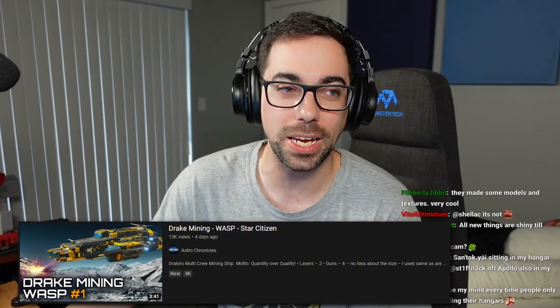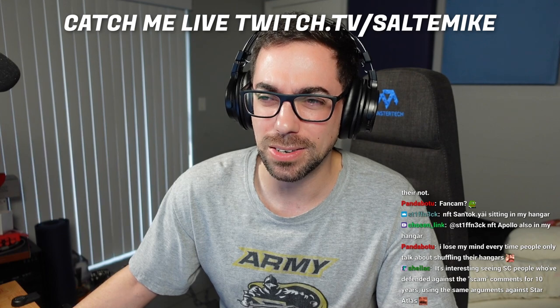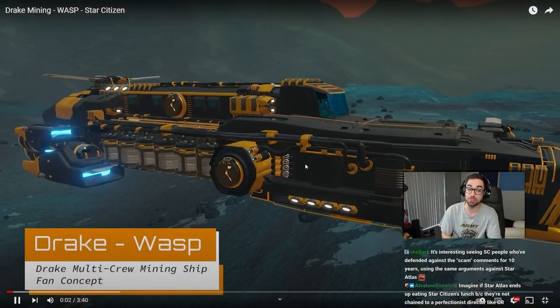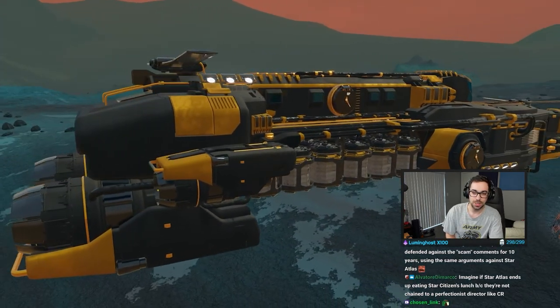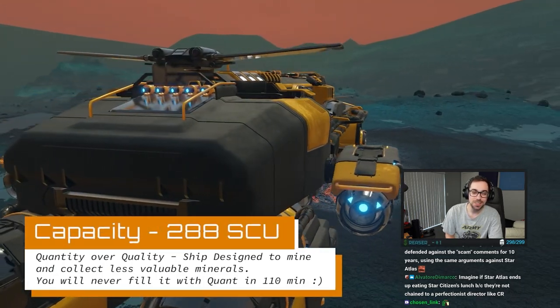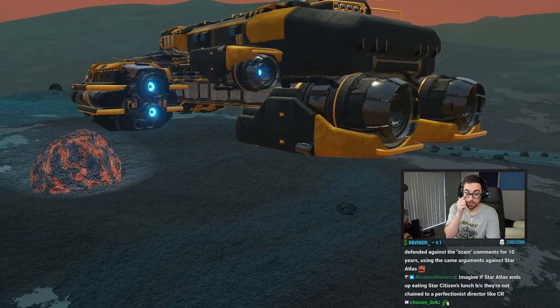This next one is a short one from Astro Chronicles called Drake Mining: The Wasp. He designed his own Drake mining ship, which I think anybody who mines really wants — mining ships from as many companies as possible, but definitely Drake for me. Definitely check this thing out, it looks pretty sick. It's got the Caterpillar plus Vulture vibes — I always mix up the Vulture and the Vulcan.